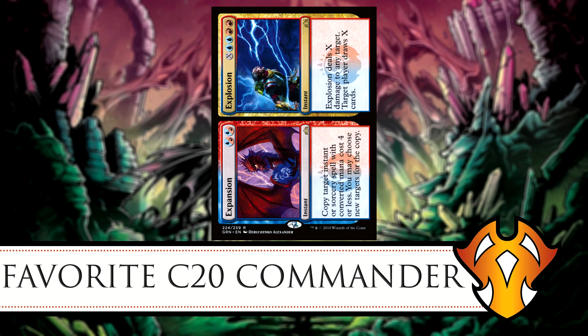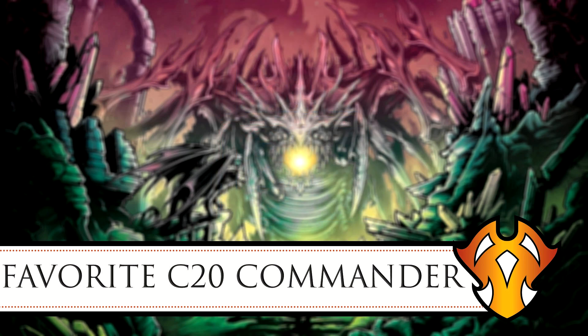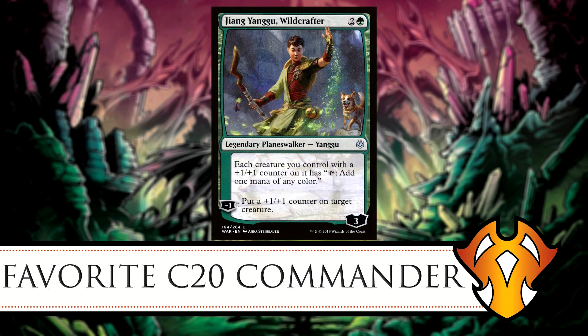There are combos with Expansion/Explosion where you can constantly keep copying spells and put an infinite number of counters on Calamax. I also just realized Jiang Yanggu, Wildcrafter from War of the Spark would be great here — he gives creatures with +1/+1 counters the ability to tap for any color mana, which is definitely handy for this deck.